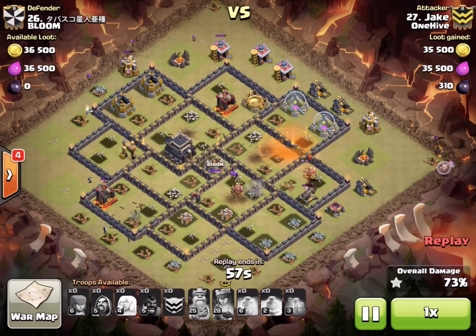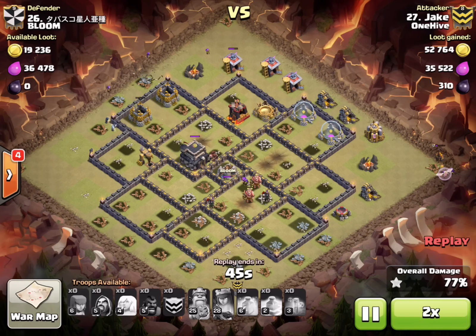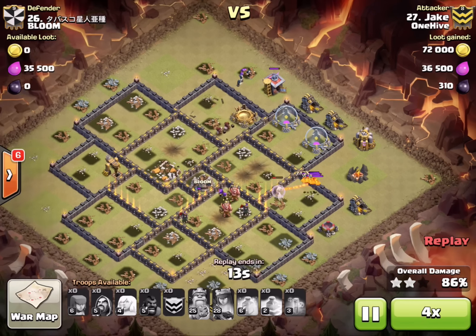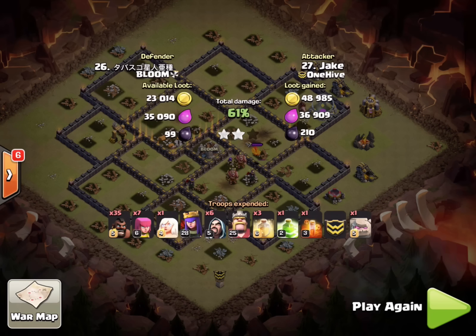The queen's still up, doing a little bit of tanking which helps — that last point defense threat is being tanked by her. I tried to drop that poison to get all those skeletons out of the way. If that queen would have made it, I think I might have had a chance. But she goes down, hogs take out the defending king, just too little too late. Not enough cleanup troops, the lava hound pops — that's a wrap. Another 90% two star. Hope you guys enjoyed it — until next time, Jake from One Hive, doing my best to help you guys suck less.